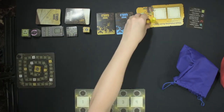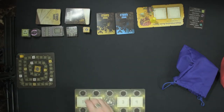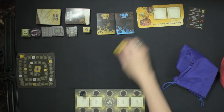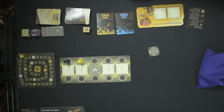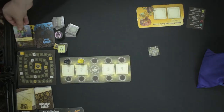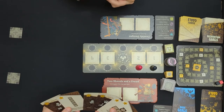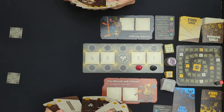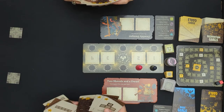Hand out the rule reminder cards, put the cubes on the score track, and put the pawns randomly on the draft board. Each player starts with a starting dungeon tile. Shuffle both decks of boss goals and flip up one of each. Deal out three decoration and three shape goals — you only have to keep four cards, any combination of decoration and shapes.